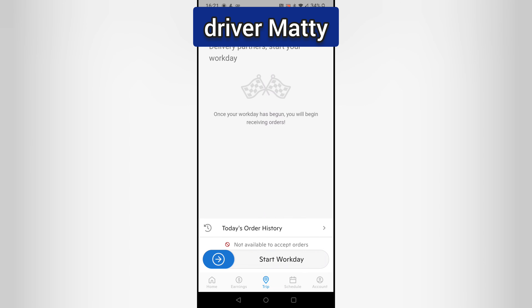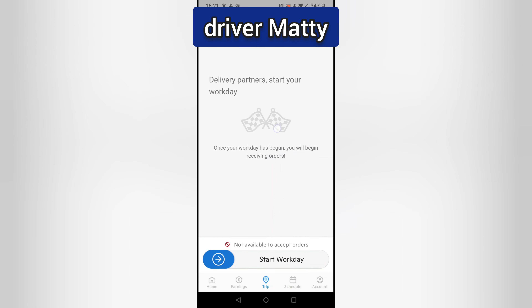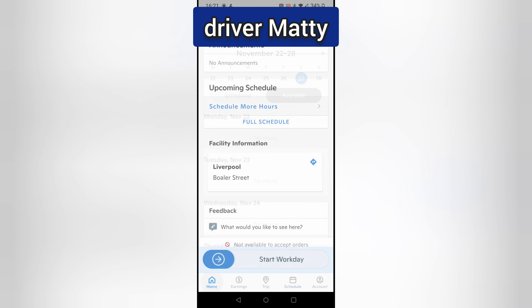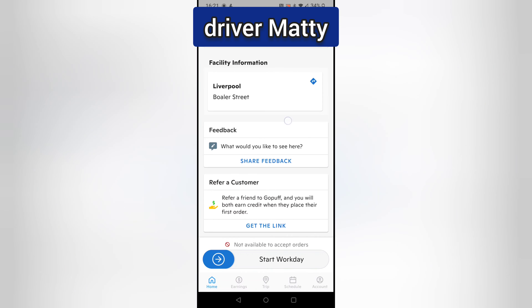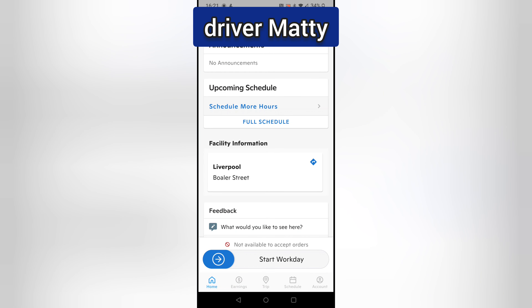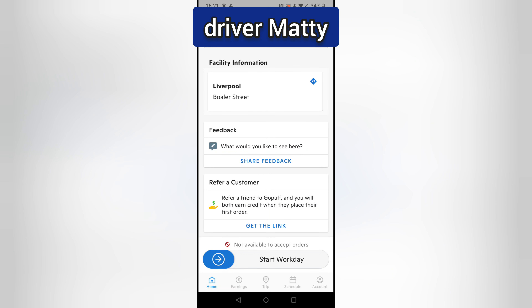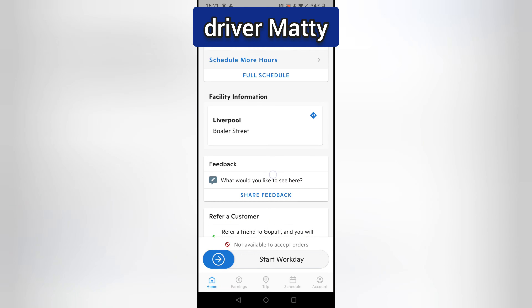That's your trip view when you're actually in the app delivering — it's literally that simple. If you're not sure how to get a block, that's all there is to it. Once you've got your block, make sure you arrive at your block start time. The location is Bowler Street in Liverpool — the exact address will be shown to you when you receive your delivery block.